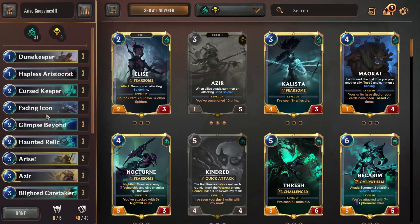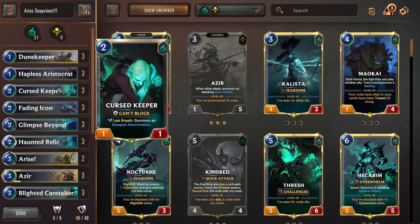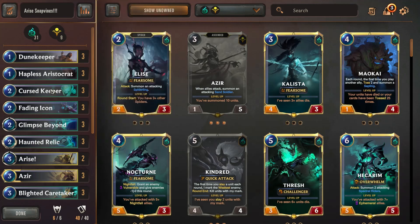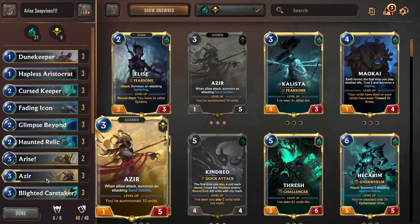Basically everything in this deck is working to either level up Azir or to work with the Slay mechanic, swarming the board. We've got Doomkeeper producing a Sand Soldier, Hapless Aristocrat who summons a Spiderling, Curse Keeper, Escaped Abomination, Fading Icon who summons Prey — all of these cards summon secondary units, and all of those summoned units go toward leveling up Azir. We can level up Azir by turn four quite reliably. We've also got Haunted Relic to help with that.